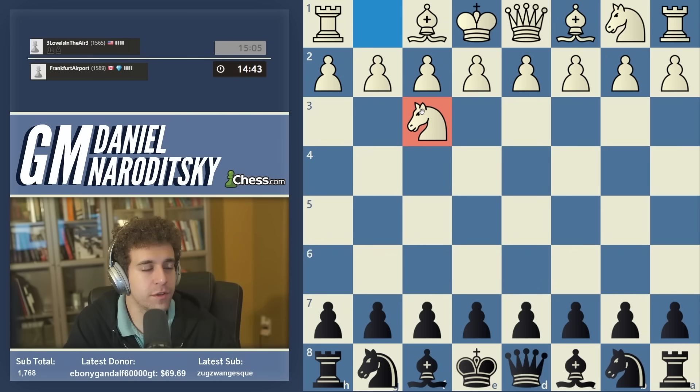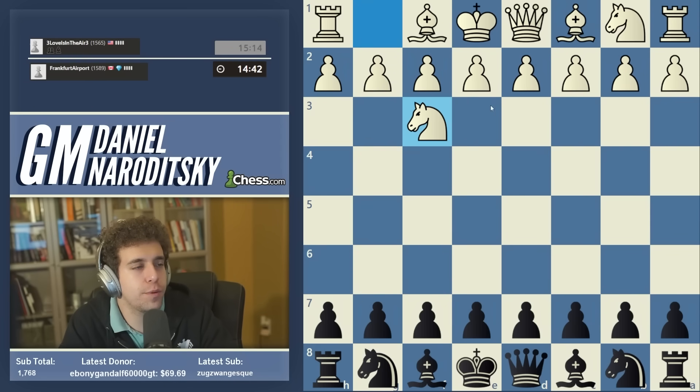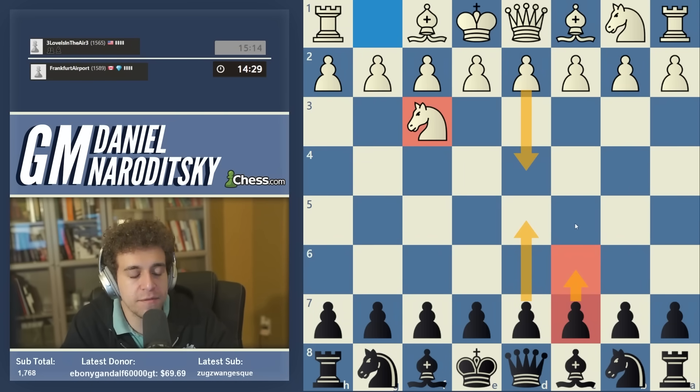You should think of the move knight f3 in the same category as d4, because it transposes so often. Whatever opening you play against 1.d4, you should play the same thing against knight f3. If you're a Grünfeld player you play knight f6, g6. If you're a Queen's Gambit Declined player you play d5. If you're a Slav player you play d5 and then c6.